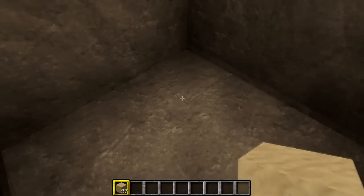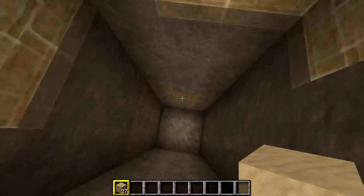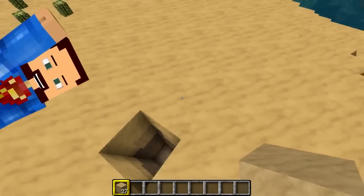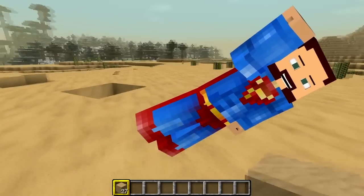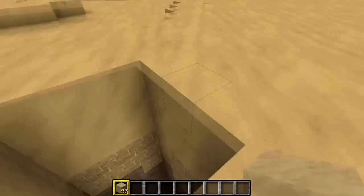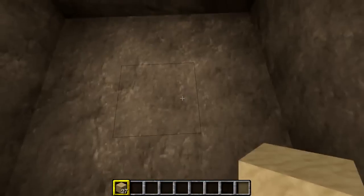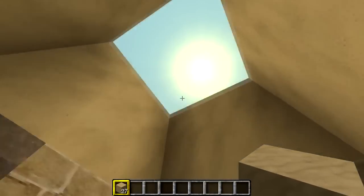When you're in creative mode — remember that was gamemode C everyone — if you press double up space, you fly. It's amazing. Again, only for the advanced user. If you haven't used it before, please be careful when using fly — it's very dangerous. So there's our first hole we made, it's fantastic. Very deep, look. Yeah, that's a hole.